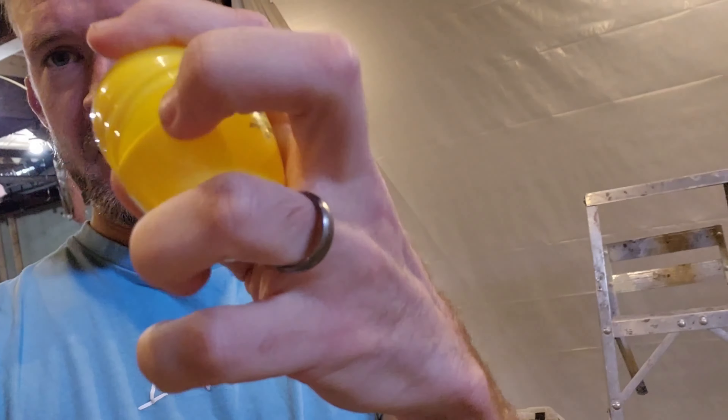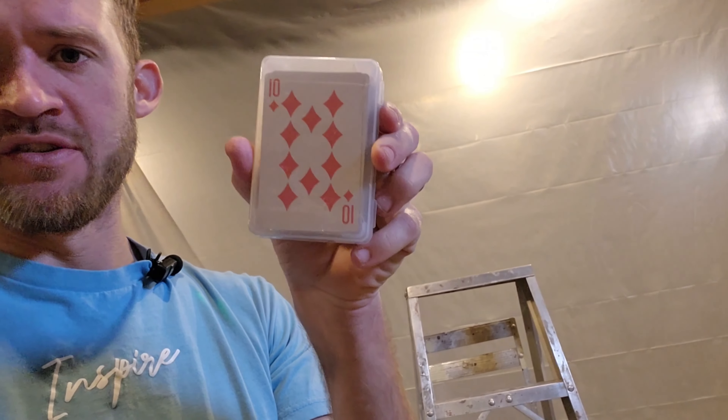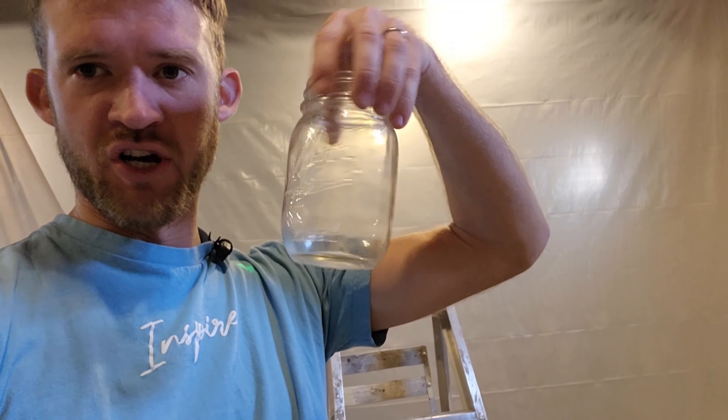Ladies and gentlemen, this is episode one of Shooting Random Objects with a Bow. Today we have an egg filled with some weird putty stuff. Number two, we have a deck of cards. Number three, this mason jar.